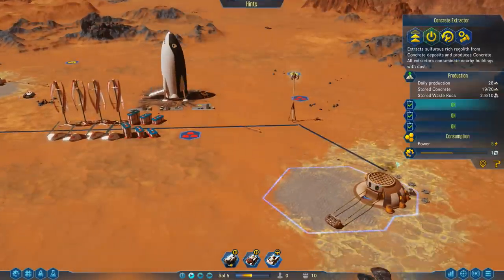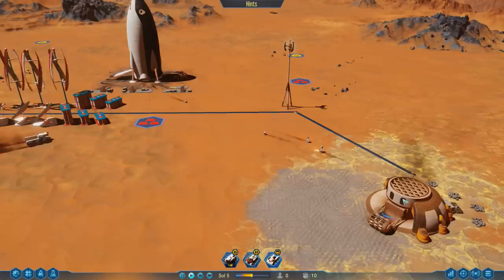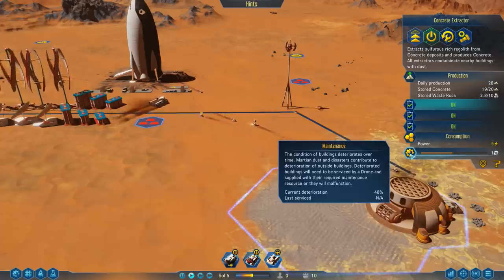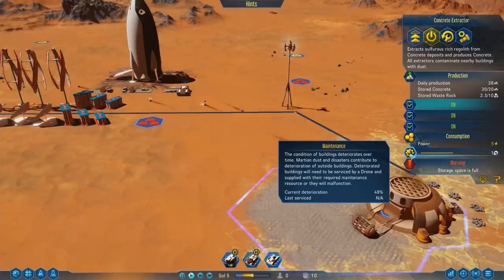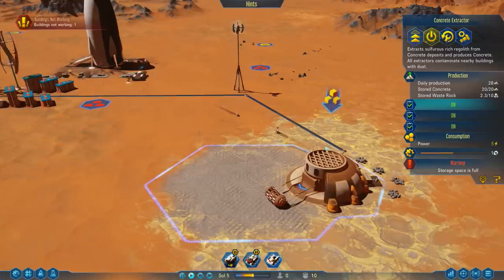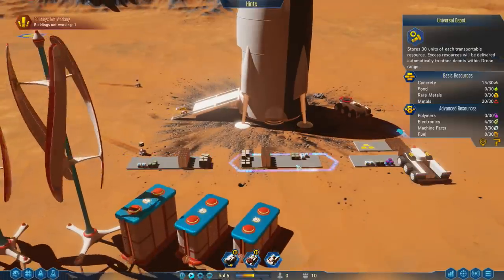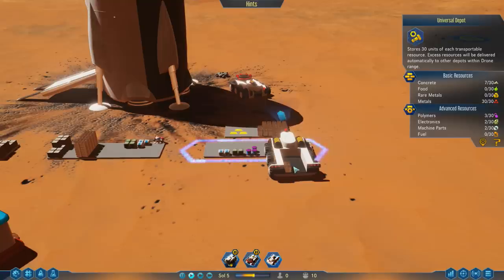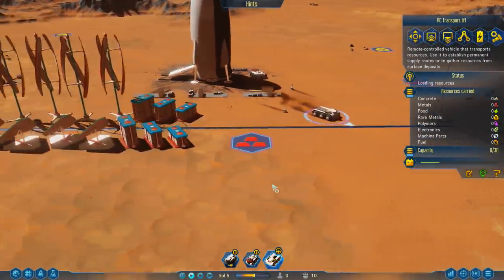It says building not working. I'm not sure exactly why that is. Looking at the maintenance info — condition of buildings deteriorates over time, martian dust and disasters contribute to deterioration, and deteriorating buildings need to be serviced by a drone. But it also says storage space is full. So what we're actually running into is that we're completely full on concrete. I wonder if we can get this big guy to pull a bunch of concrete out of there — let's find out.